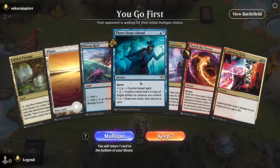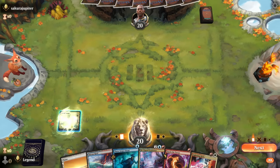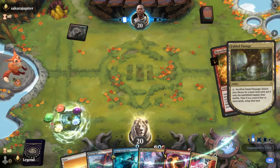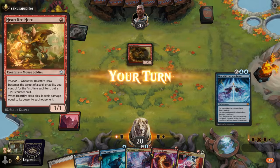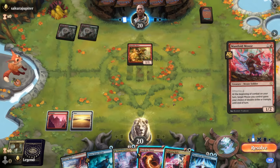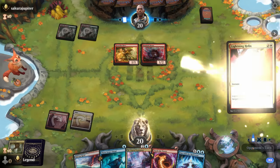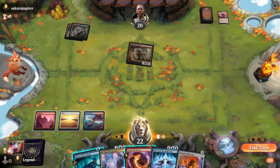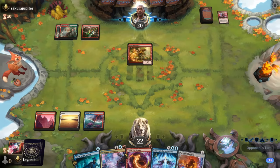Game nine: we're on the play with a keepable hand, missing combo pieces to really go off. We'll play Fabled Passage and depending on the matchup fetch mountain or islands. Against red we'll save ourselves the damage from Shivan Reef — get Mountain for Torch the Tower, which is a good answer to Heartfire Hero. We find One with the Multiverse so we can use Three Steps Ahead to draw two and discard. A Manifold Mouse is next — in this case we just Helix the Manifold Mouse before it triggers, and keep Torch the Tower for Heartfire Hero.